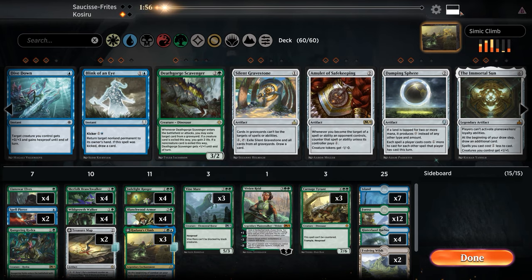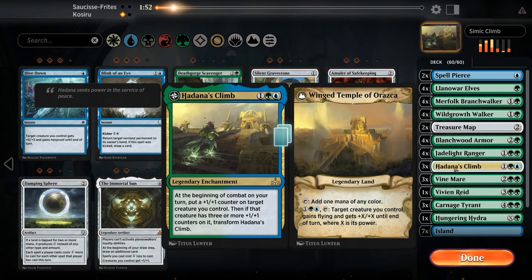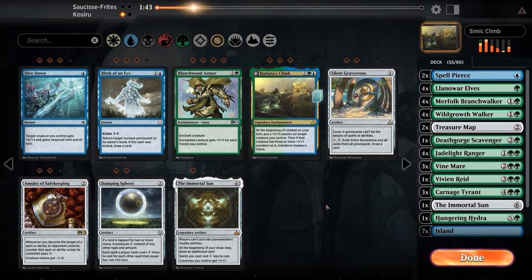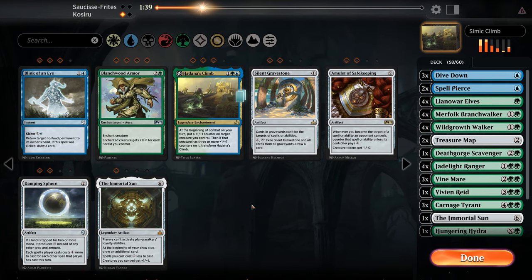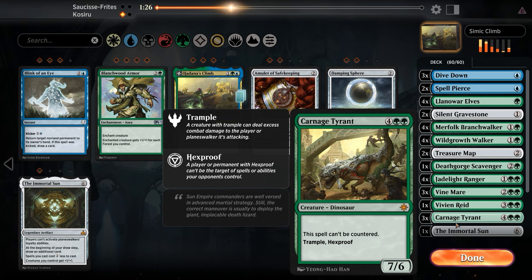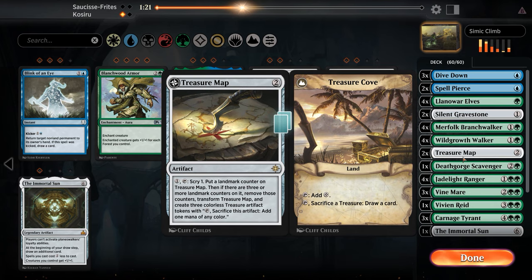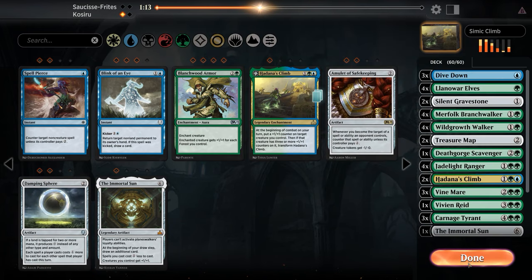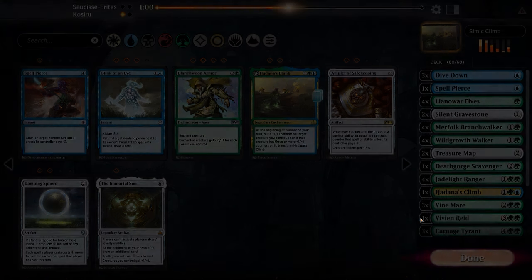So it's Golgari of some sort - let's switch to the sideboard view. Hadana's Climb is less likely to stick, Blanchwood Armor is less likely to stick. Immortal Sun seems fine, Death Gorge Scavenger is a must, Dive Down seems good, maybe Silent Gravestone. Maybe drop a Spell Pierce for Hadana's. We're going to be on the draw - one Spell Pierce is statistically accurate.